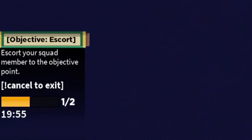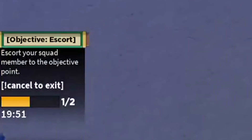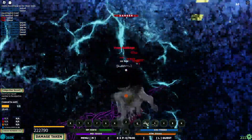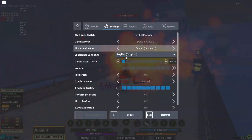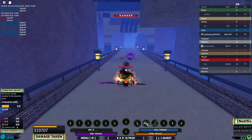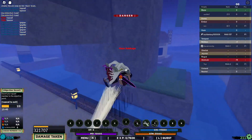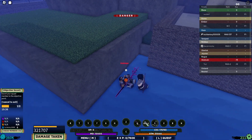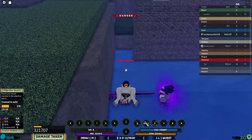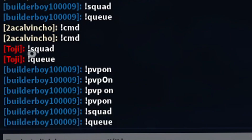There you go — PVP is on! So make sure you just type that out. Oh wait — this is my enemy right here! As you can see, the objective says 'escort your squad member to the objective point.' Wait — is this a real player? Yeah, I think this is a real player. This is actually pretty cool. This guy was a real player — I saw someone queue before me.